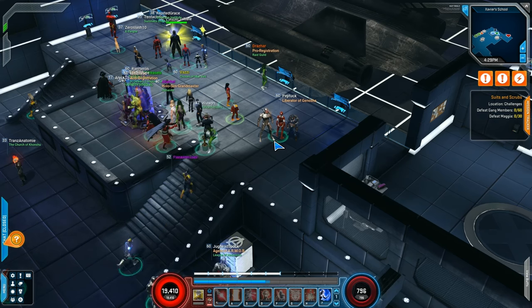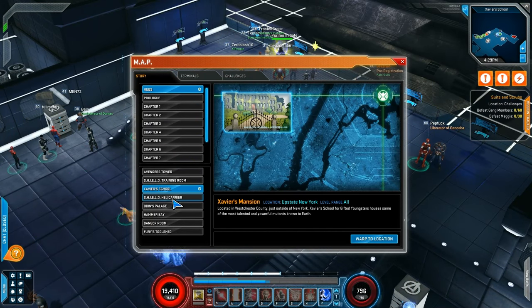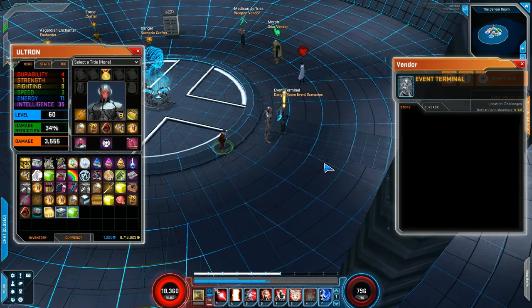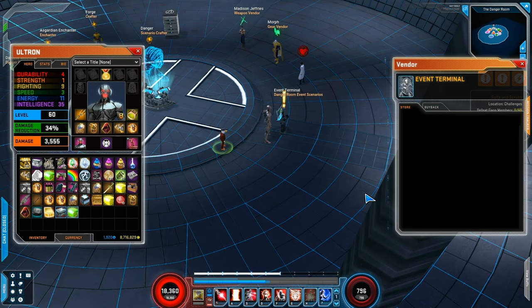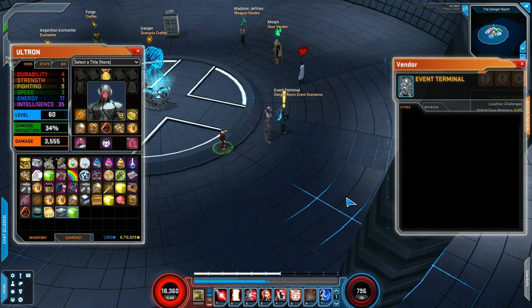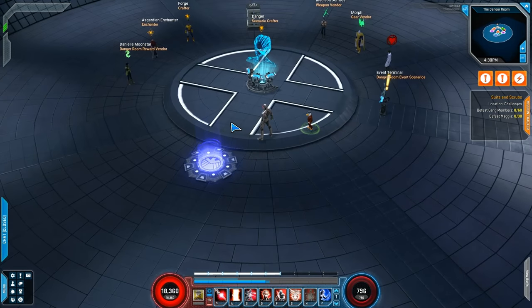Next up, we're going to talk about the Danger Room Tournament. This is actually going to start on Friday — it is not active yet. If you go into the Danger Room, you can see me play through this on the Test Center video linked in the description. On Friday, you'll be able to go to the Danger Room event scenarios, pick the Dupe scenario from the list, and there's going to be a leaderboard so you can compete with everybody else. Essentially, you're going into Dupe Space Nine by yourself.